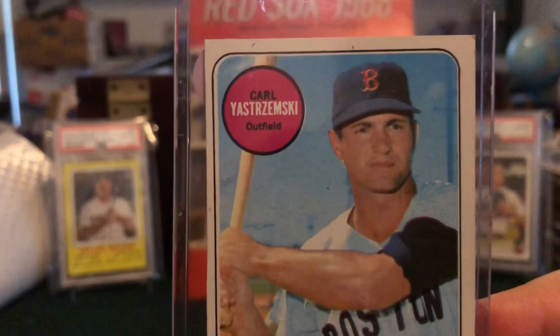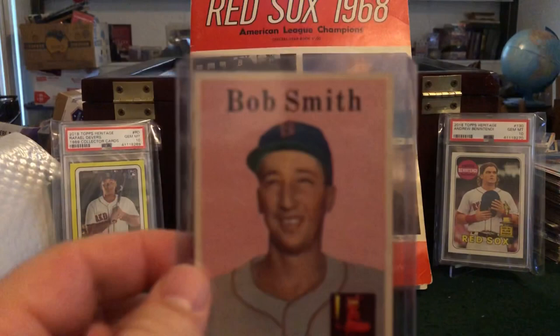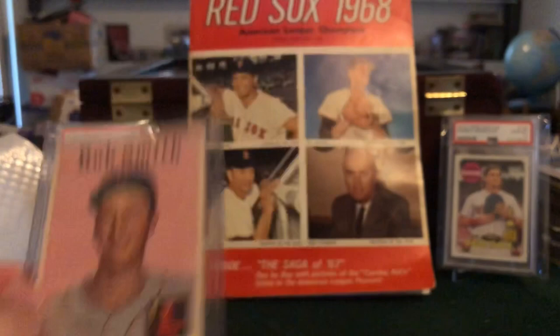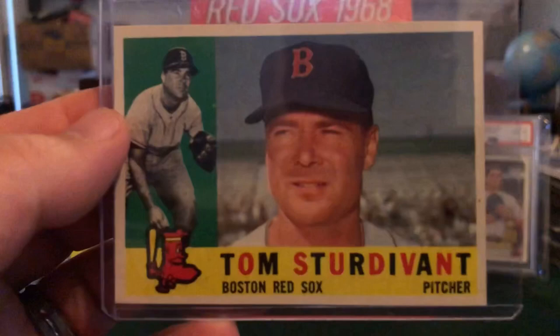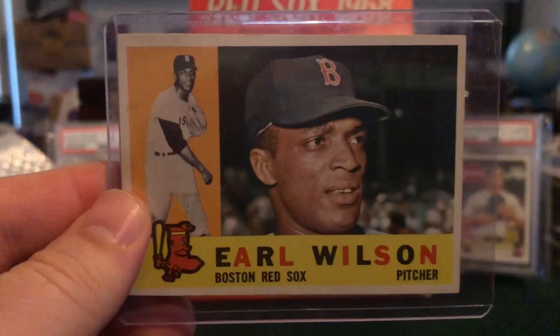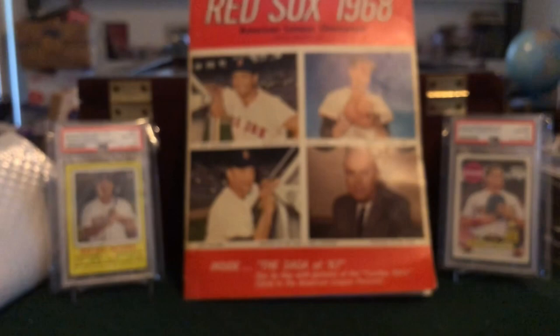The rest here are some commons — still all on the bubble. I'll ultimately decide on probably four or five of these. We've got a '59 Bob Smith with beautiful centering and nice corners — that one's pretty close to going. Same with this Tom Sturdivant — gorgeous centering, almost looks pack pulled to me — but I noticed a little mark that I'm going to see if I can wipe off. Then we've got a 1960 Earl Wilson, a 1960 Nelson Chittum — the centering on these is all pretty great — and this Frank Baumann with corners that are not soft and no creases.